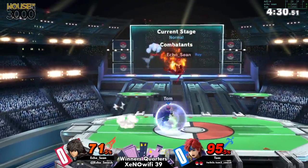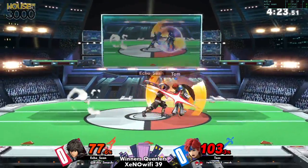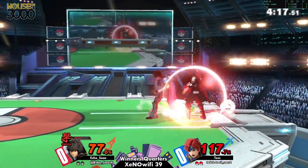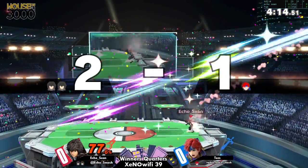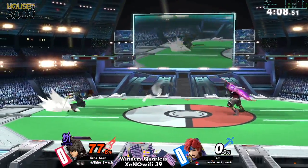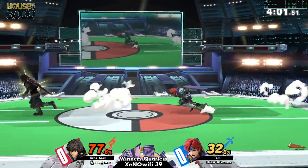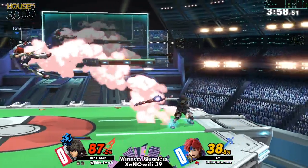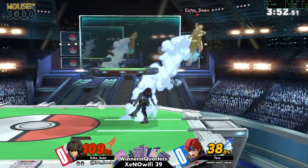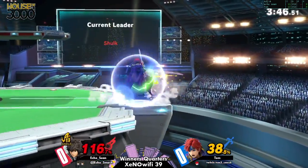Echo Sean finally trying to get some motion in. Back throw going to take out Tom's second stock. Echo Sean with a pretty solid lead here — 70 damage while with a stock lead can be really good because you're not super close to dying. You'd have to get knocked out by something super strong, like that hard setup that Tom just went for with that reset for the F-Smash. And here we see the Shield Monado, just going to be extending it just a little bit even longer.